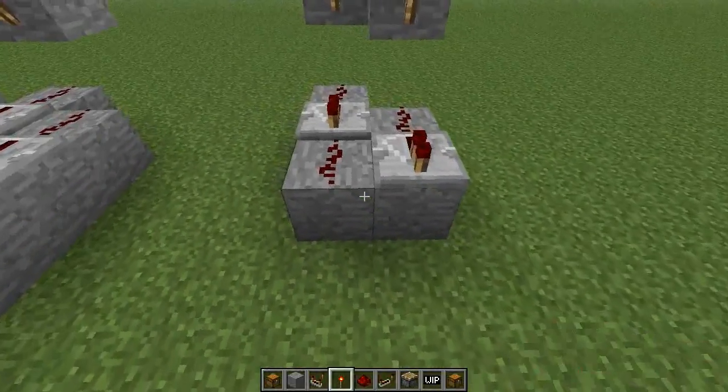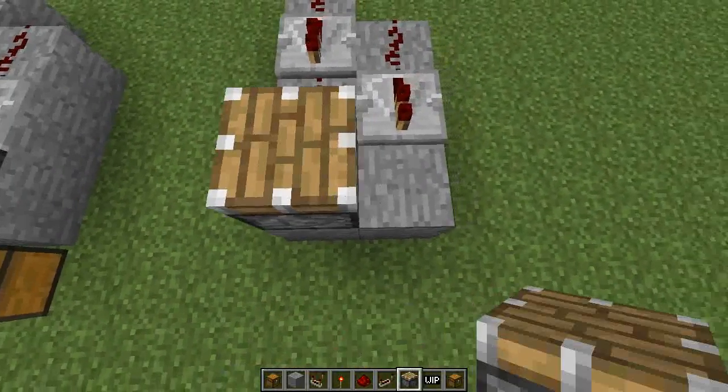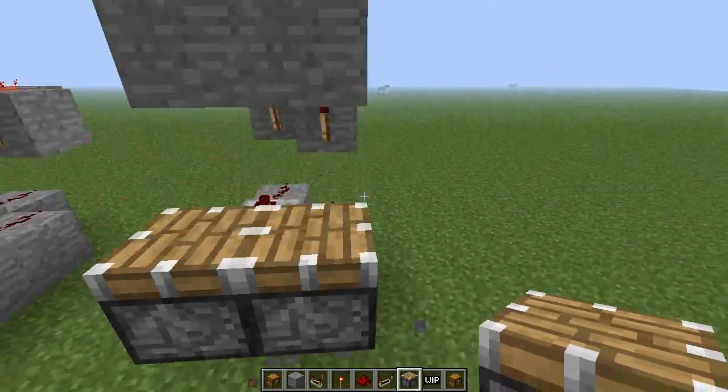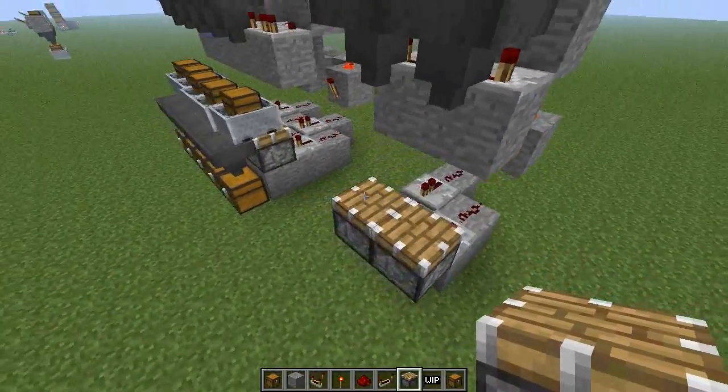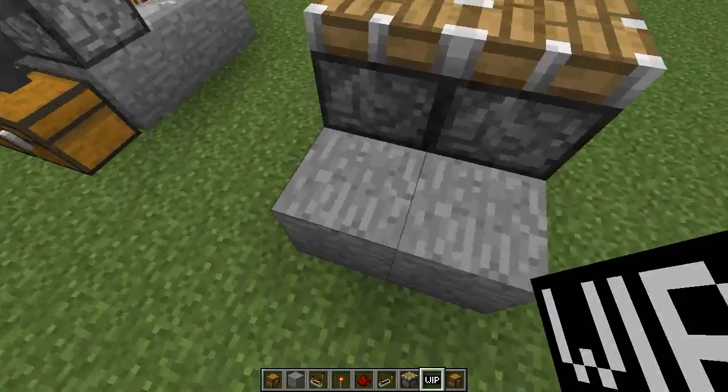Now we're going to put pistons right here — sticky or non-sticky work just fine. Then we need to put our hoppers down like so, pointing downward.